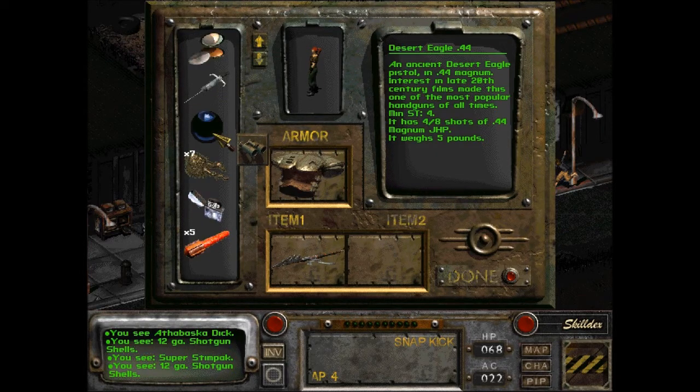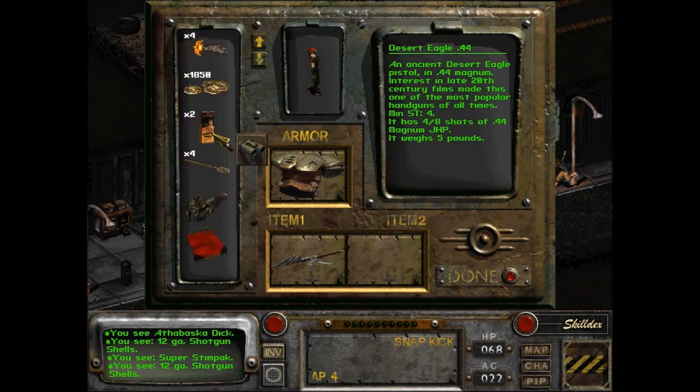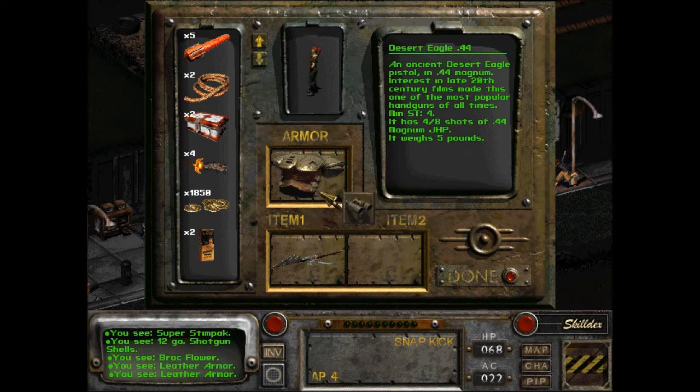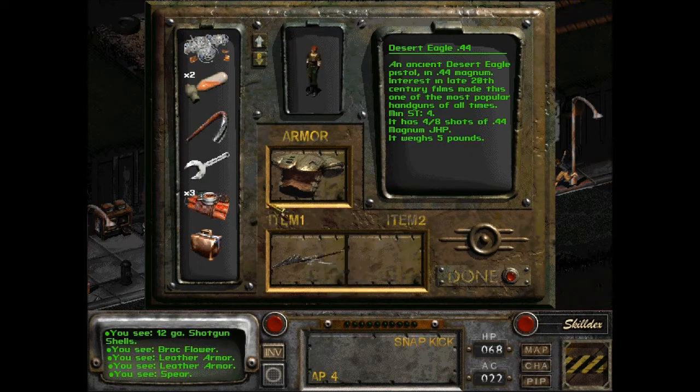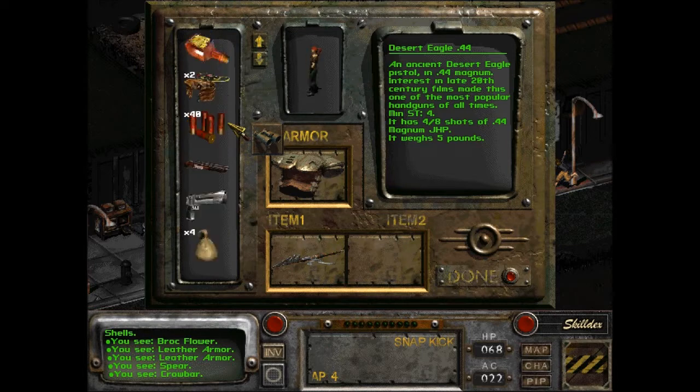We have this with five rounds in it — Desert Eagle, .44. Yeah, we need ammo. We need ammo for... basically, I was using the Desert Eagle, I'm pretty sure. So we need ammo for that. I have my spear equipped.